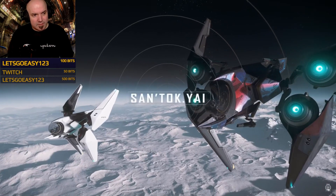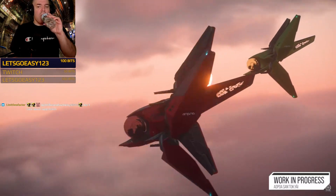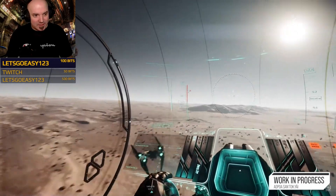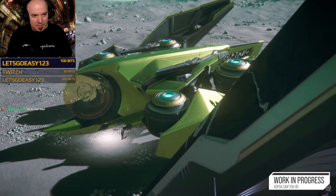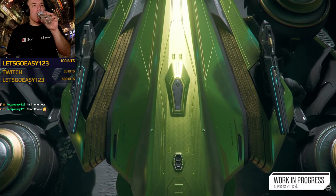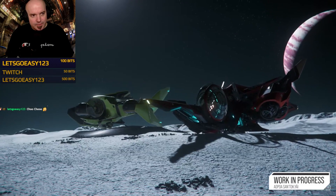Let's start with the most exotic: the Aopoa SanTokYai. The SanTokYai is a medium fighter from Aopoa, but it doesn't follow the traditional medium fighter role we see from human manufacturers. For its size it has quite a lot of health and classic Xi'an high maneuverability, as well as being extremely flashy in both its function and form. On the Aopoa side, they took inspiration from the insect form — faster, more aggressive, with more attack in their shapes. When you first see the SanTokYai you'll clearly see the family lineage between it and the Khartu-al.